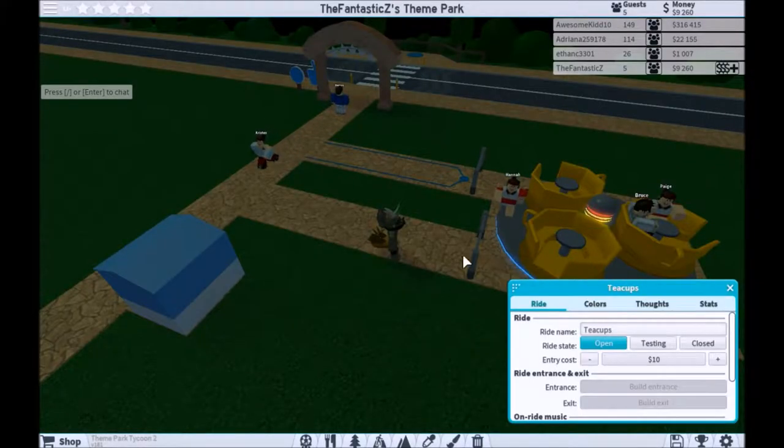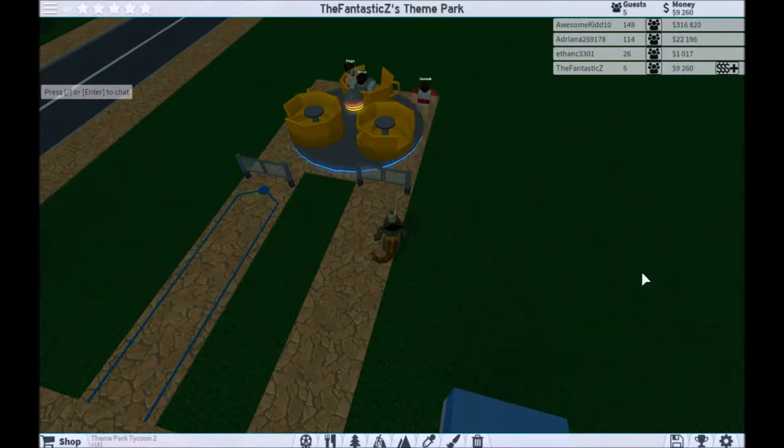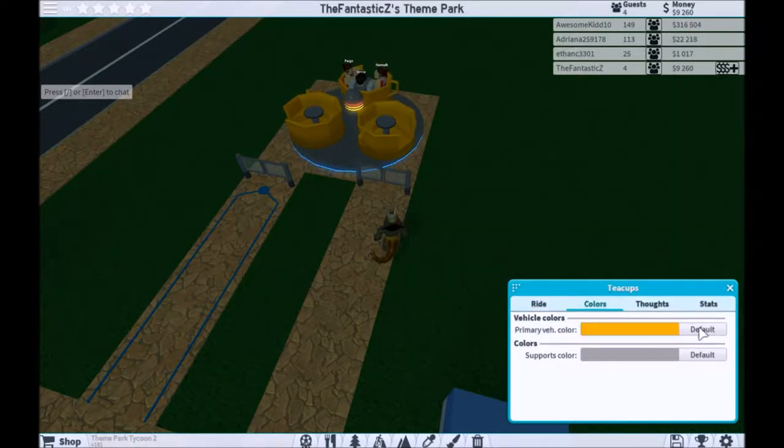Remember to save using the button in the bottom right corner of your screen. It is recommended to build more rides and stalls to expand your park. Alright, sounds legit. I think $10 is fair enough. We can change the color too.